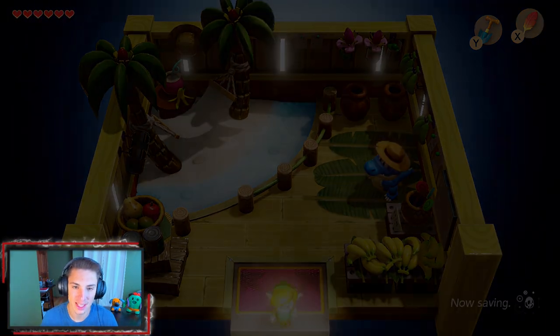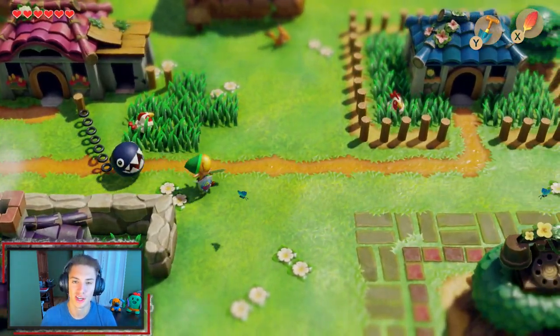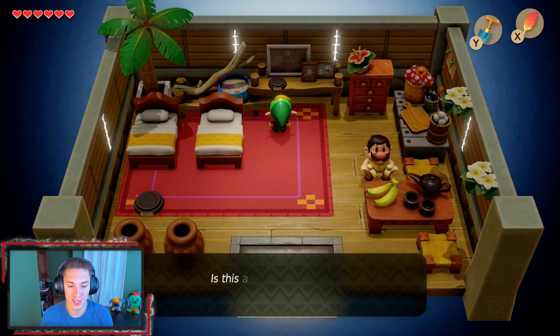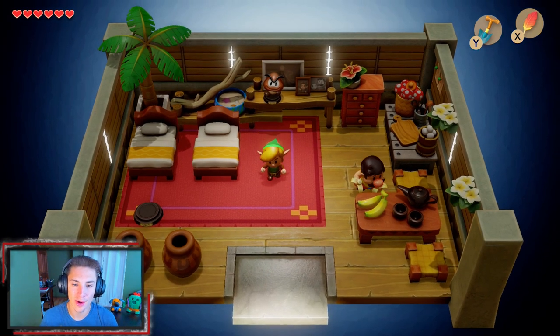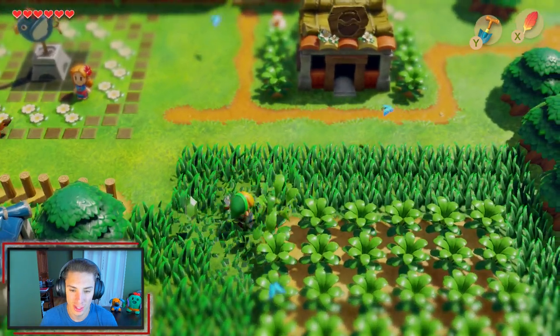Back in Mabe Village, we head to the original house we woke up in. We had grabbed the Goomba figurine from the Trendy Game Shop earlier — and here's the stand for it. It says place the Goomba figurine here. We place it — done. Beautiful. Now we can make our way back out and keep moving along with the other quests planned for this episode.